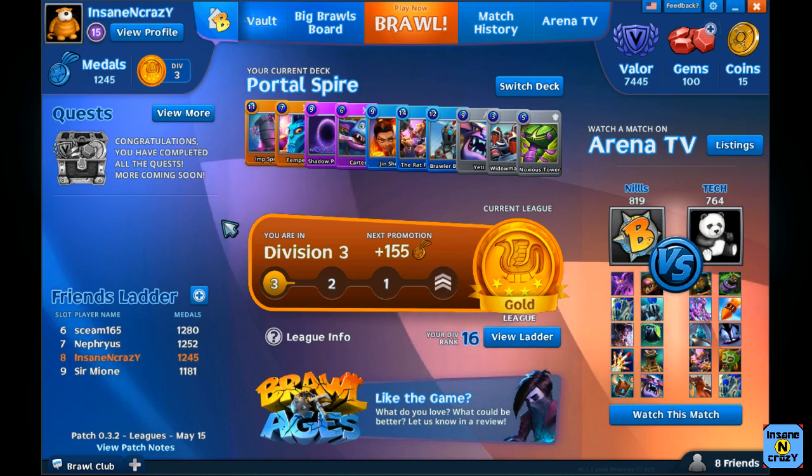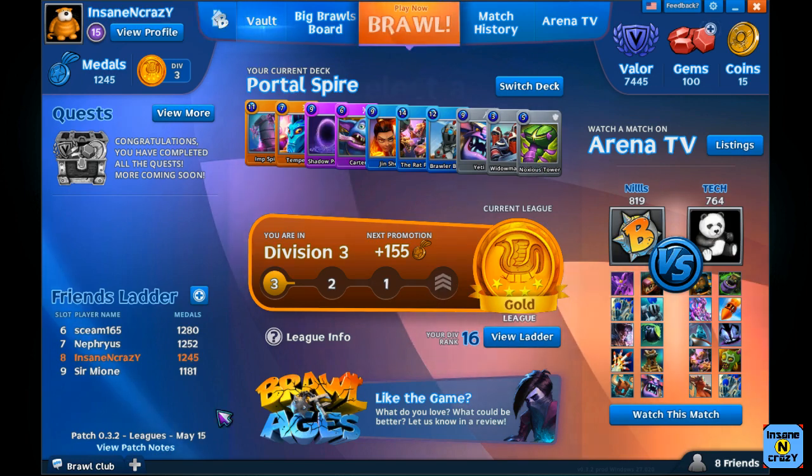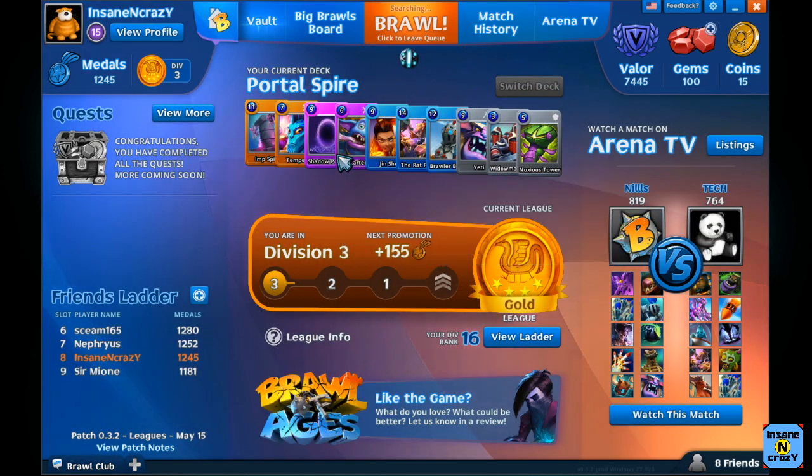Hi, my name is Insane and Crazy and today we are going to be using the Portal Spire deck. The Portal Spire deck has the Imp Spire, Tempest, Shadow Portal, Carter, Jinshi, the Rat Pack, Brawler Bomb, Yeti, Widdle Makers, and the Noxus Tower. So let's get into a game here.